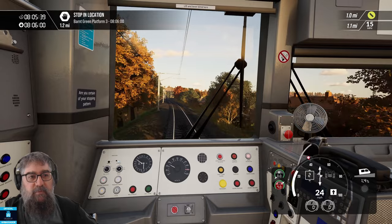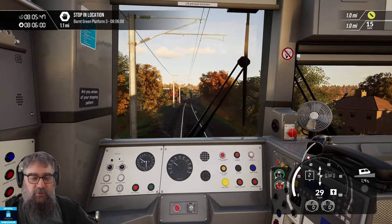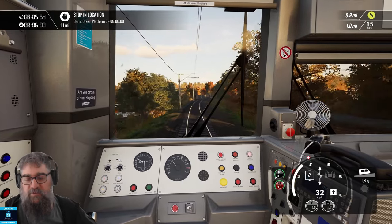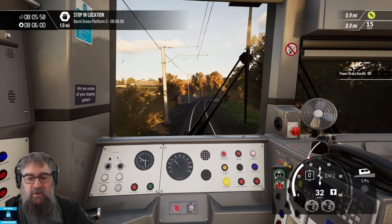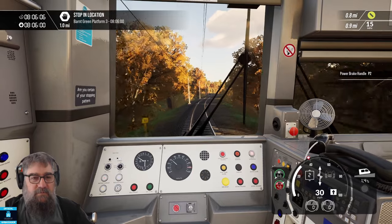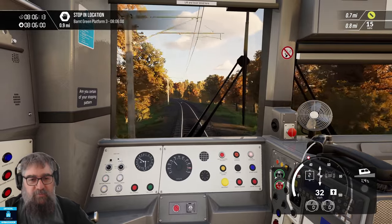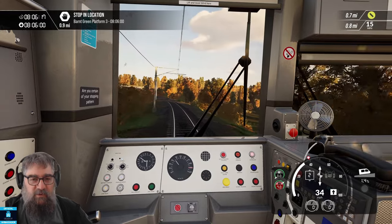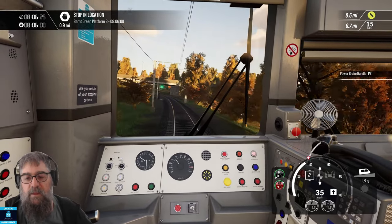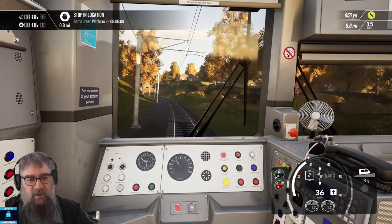I'll normally drive with the gradient HUD off after I've learnt the route, and eventually the signals and speeds display too — just following signage and route knowledge, because sometimes signage isn't enough. You might see a 70 mph sign but know from your route book that a curve must be taken at 40. That's situational awareness — knowing where you are on the route. In real life, drivers spend anywhere between 6 and 18 months learning before they're unleashed on solo runs.